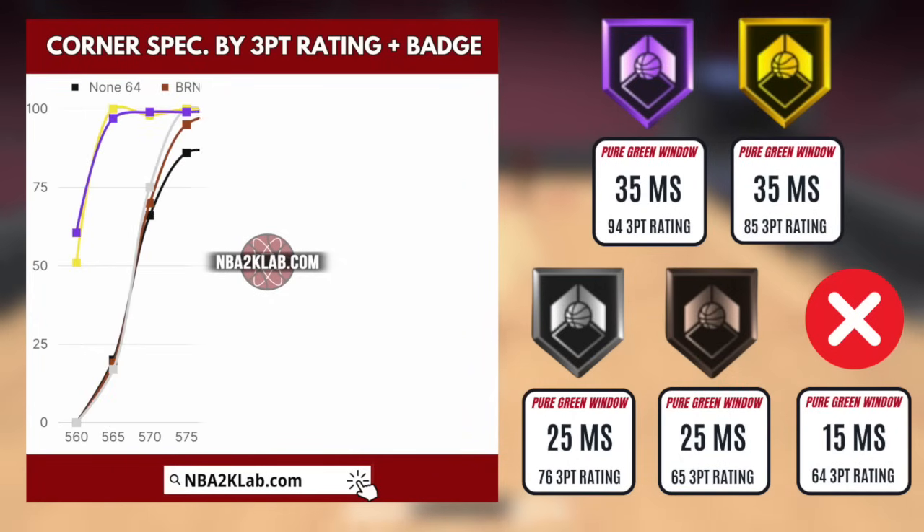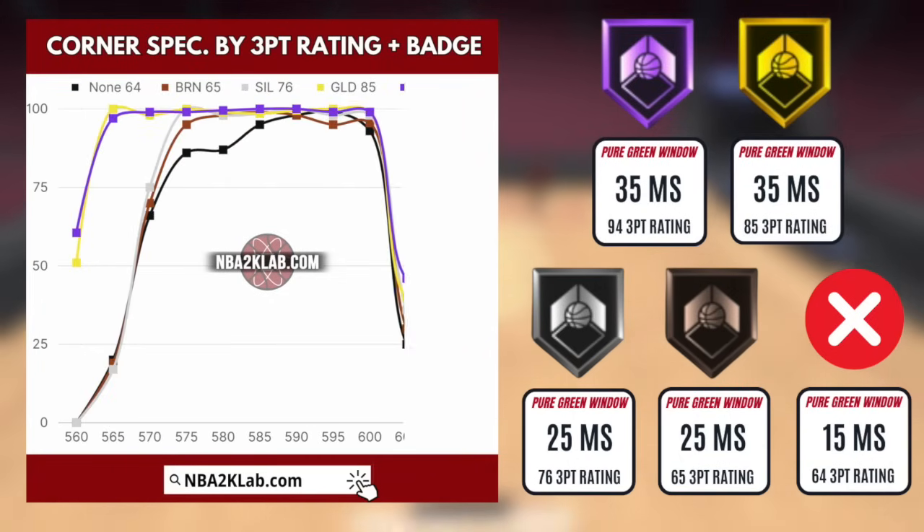When gold and hall of fame corner specialists are in play, you can see the pure green window grows even further in size to now 35 milliseconds, which is a whole 20 milliseconds more than no badge, and 10 milliseconds more than bronze and silver.